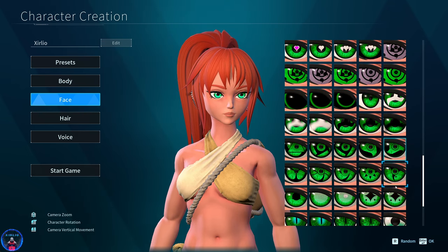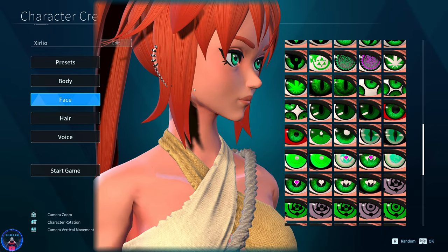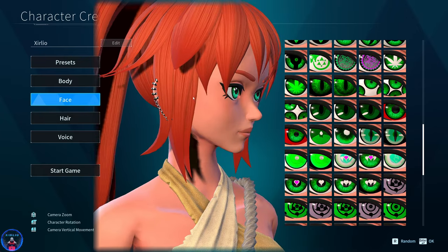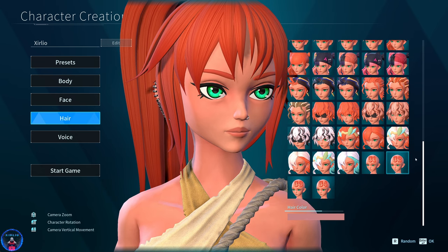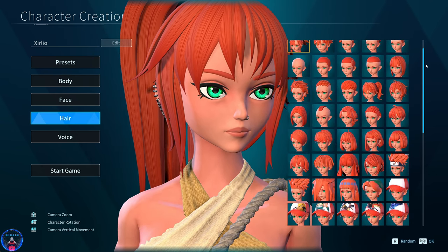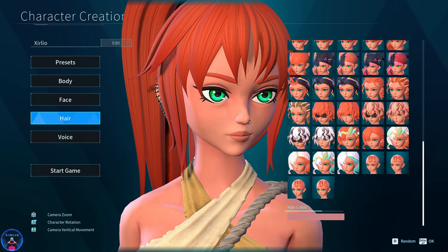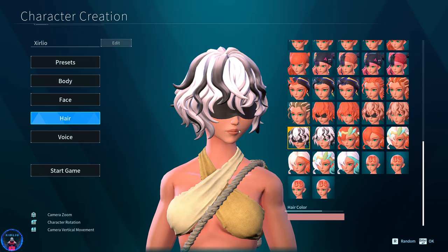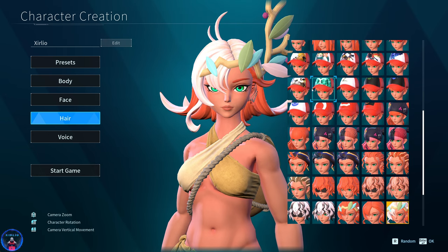You've got a lot of eye options, a lot of eye options — you got some piercings in there too. You've got a lot of hair options, something the default Pal World does not seem to really care about that much just yet, so I'm just going to do something a little bit random.